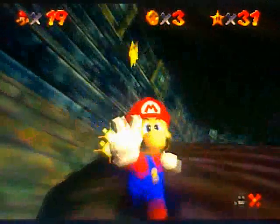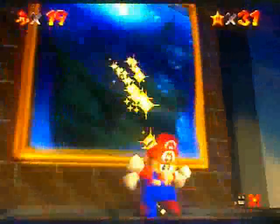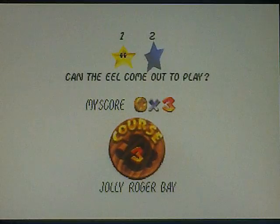So anyway, that's the easy way to grab star number one of Jolly Roger Bay. He actually plundered that sunken ship. Now it's time for star number two: Can the Eel Come Out to Play? Let's find out if we can.